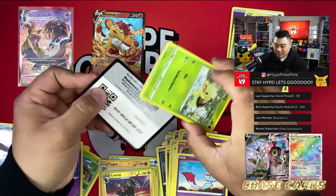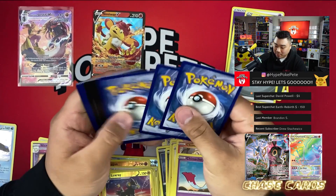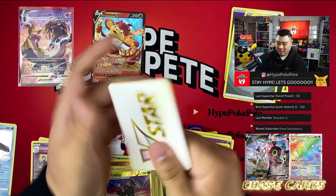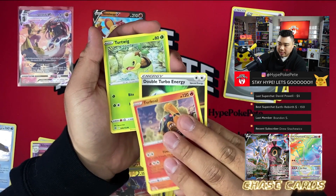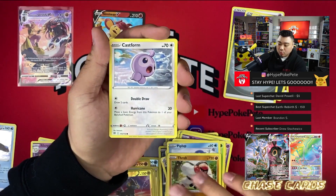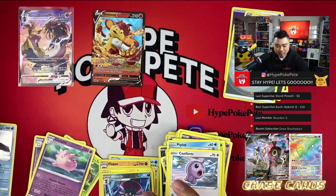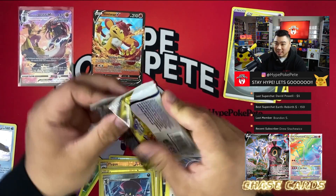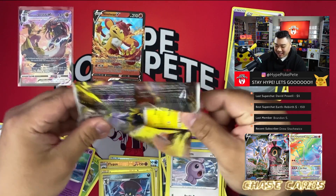We need something way better — maybe a gold Urshifu or something. Next pack: Torkoal, double Turbo Energy, Turtwig, Piplup, Shroomish, Castform, Weavile, and Clefable. Two more packs left including this one — this is so rough.